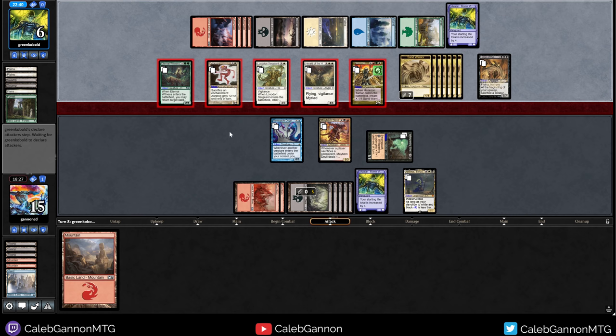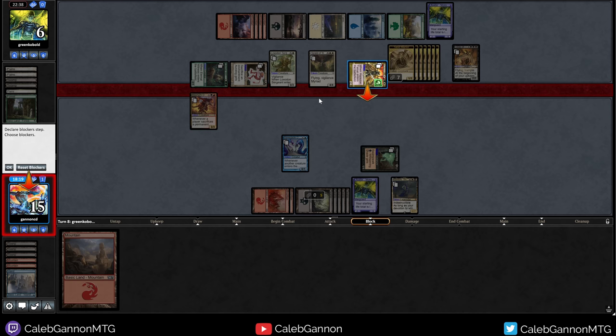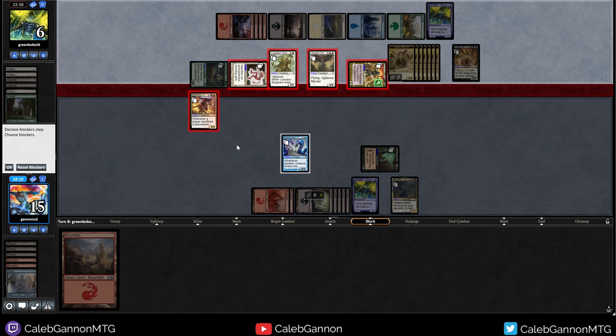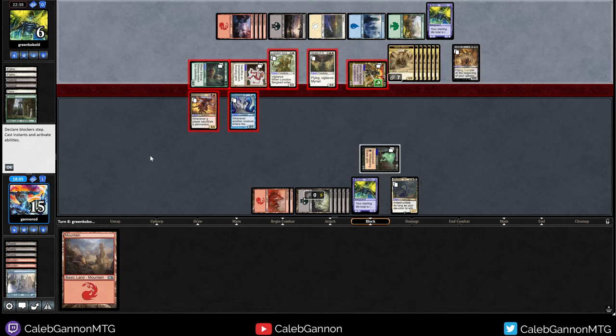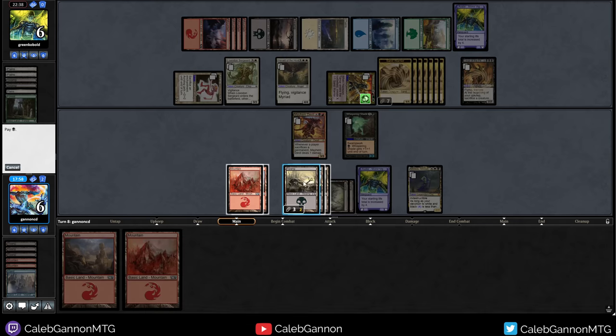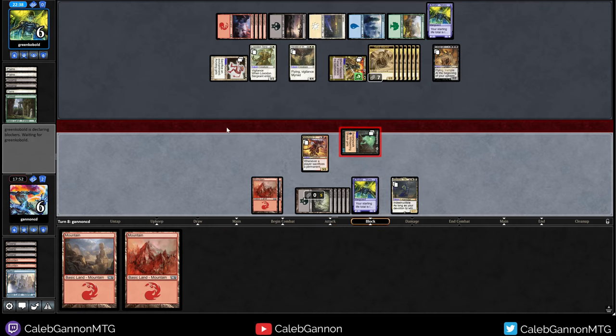So I can block here. I take four, five, six, seven, eight, nine, ten. And do they have any enchantments? I guess I'll just block here. They're dead — pump, pump, pump for six unblockable. Man, swamp walk is so good in this format.